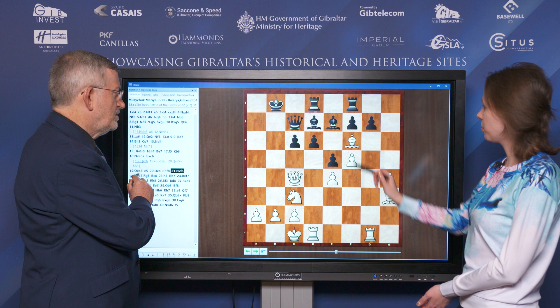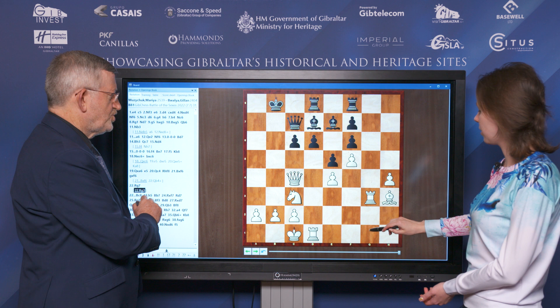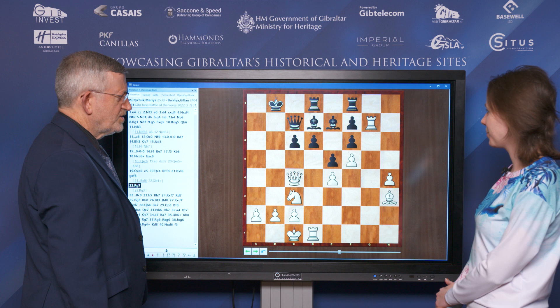And Bishop f6 — I was very happy with this move, because if bishop takes then I have Qb4, and if gf happens in the game then I'm too active. I played Rook g7. So you're having all the fun in this position. Yes, I was sure the position was very good — it's just completely won.